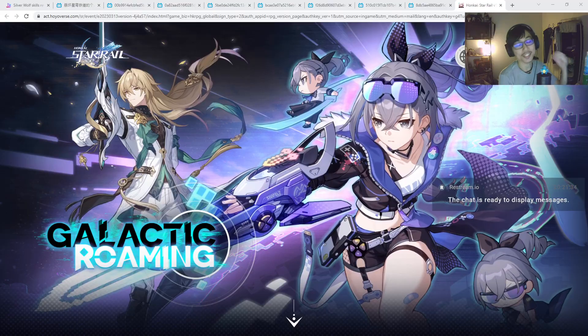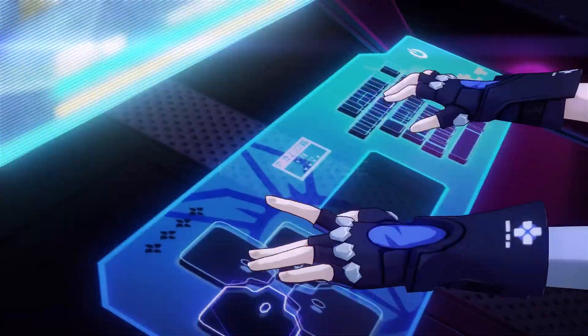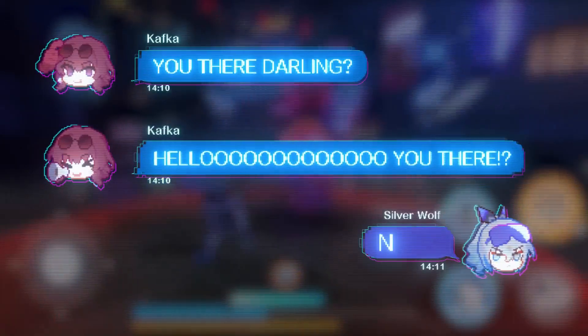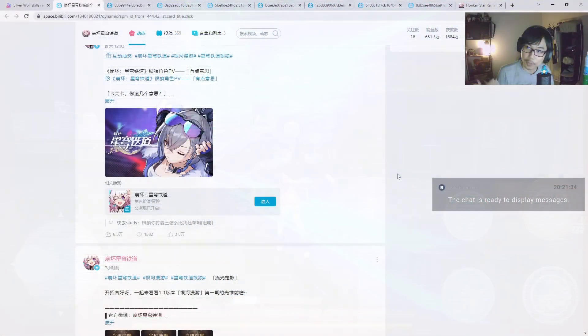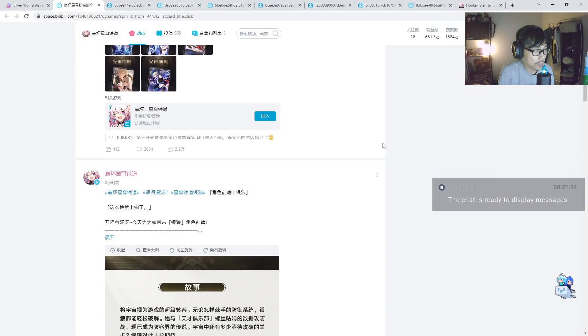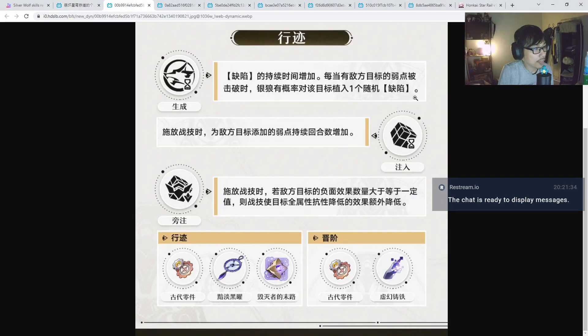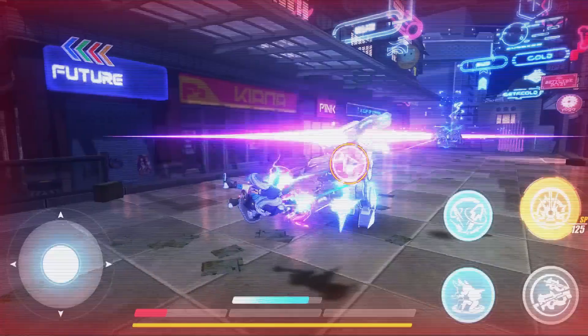Hey, what is up guys? Guitar Rock here. Welcome back to another Honkai Star Rail video. If you guys are not aware, Silver Wolf's kit got revealed today on Bilibili. So right here you can see they have released not the numbers, but at least the wordings, the skill description — everything can be viewed from this particular website. I'll leave the links in the description below. Plenty of things have been revealed and I do appreciate Brightwyn for translating that.